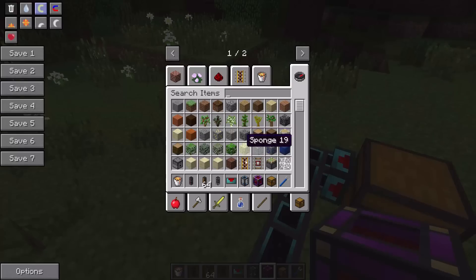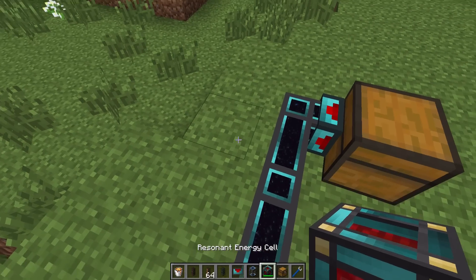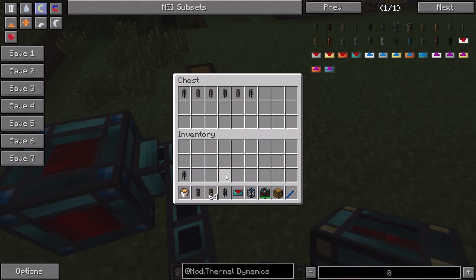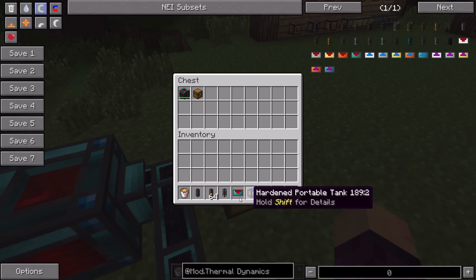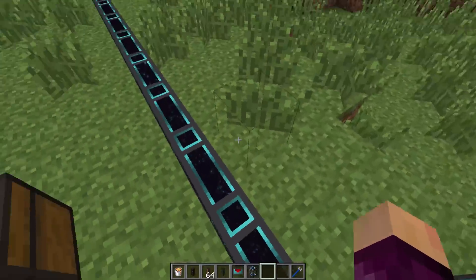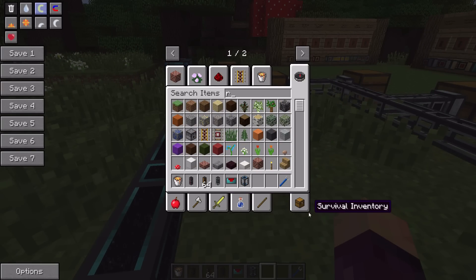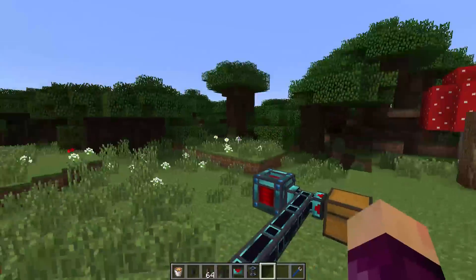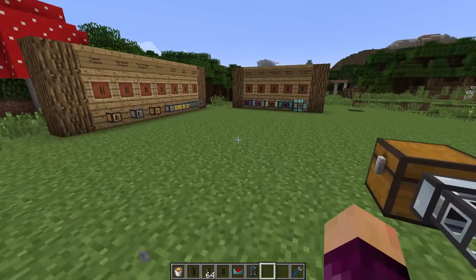Checking how much Redstone Flux these use - sticking an energy cell next to it, it's using a very, very small amount. The recipe is made using endrium nuggets and item ducts - not all that bad, but endrium is pretty expensive. By the time you've got to these item ducts, you probably have enough power to sustain them anyway, so you're not going to worry about the slight power cost.